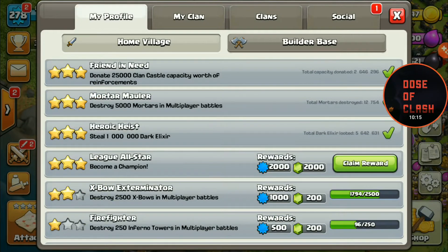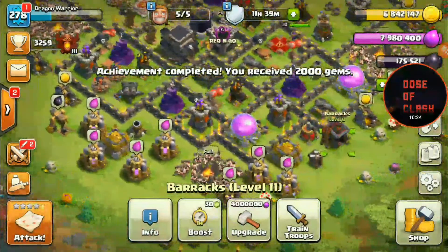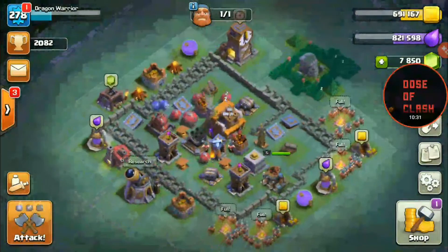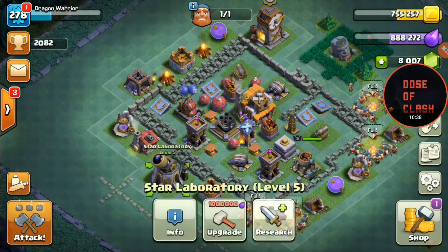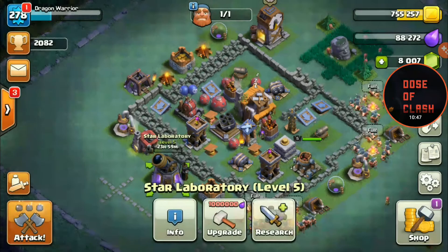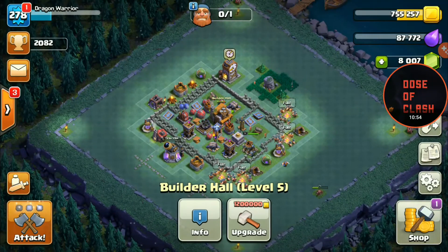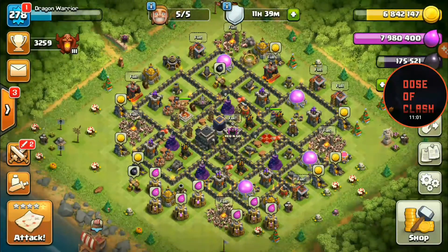I'm going to collect my reward - I haven't collected my 2,000 gems and 2,000 XP for reaching Champions League. Here we go - collected my reward for reaching Champions League: 2,000 gems. Now I'll quickly show you my Builder Hall base. It's almost totally maxed - just the walls to finish and one more upgrade to do. I'm going to upgrade it right now. There we go - pretty much maxed Builder Hall level five.